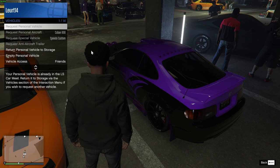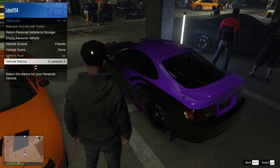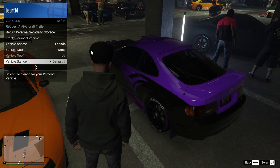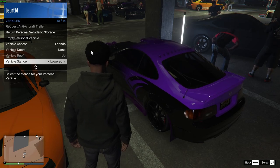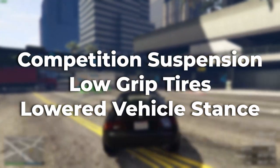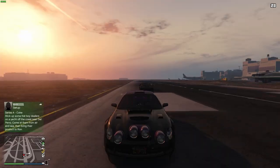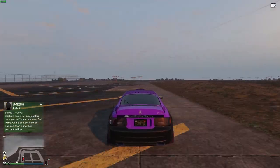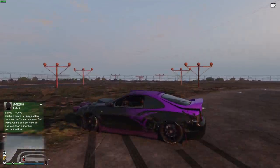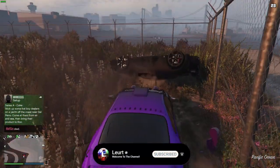I also recommend that you actually lower your vehicle. You can do that by heading over to the interaction menu, then go into vehicles, and under vehicle role you'll see vehicle stance — just change that to lowered instead of default. That's pretty much it: just have those three things — competition suspension, low grip tires, and the lowered stance. Make sure you have the low grip tires because that's the most important factor in making this car the fastest.